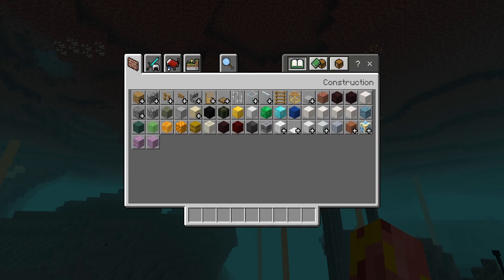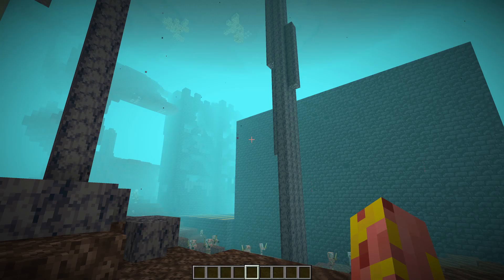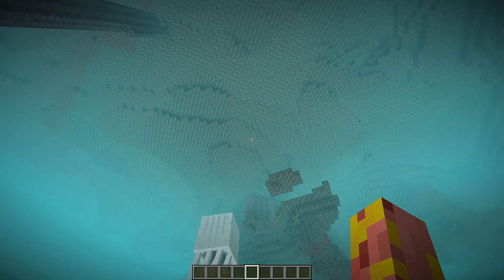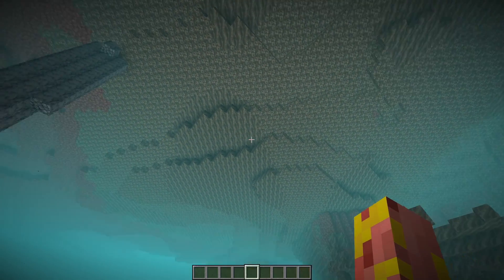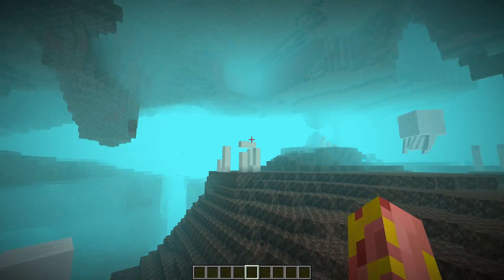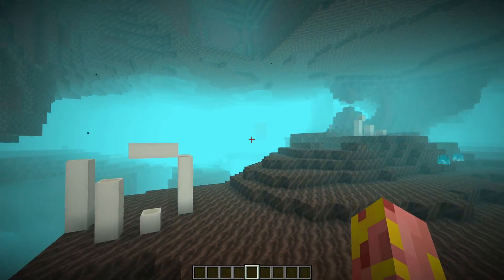Let's head over to Java Edition to see what I mean. Here we are in a soul sand valley — it just looks amazing. As you can see, all the ceilings are made out of soul sand and soul soil, which really completes the biome, adds to the feel of it, and makes it way more immersive and way more interesting.